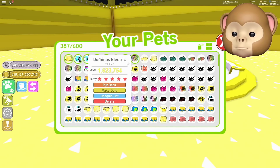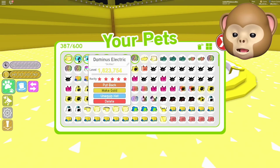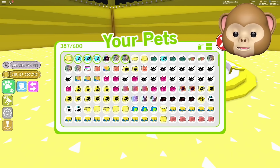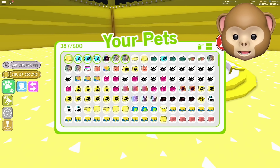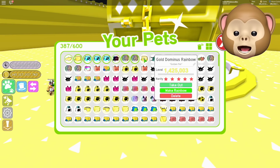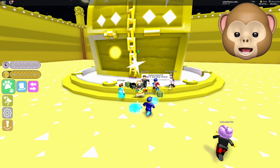Okay hold on. So we've got this Dominus Electric — we're gonna unequip hat and then put him back. Then we're gonna take this guy out. Come on, there we go. Gold Chimera! That's kind of weak, dude. I can't see — I couldn't see the chest either. It just disappeared.